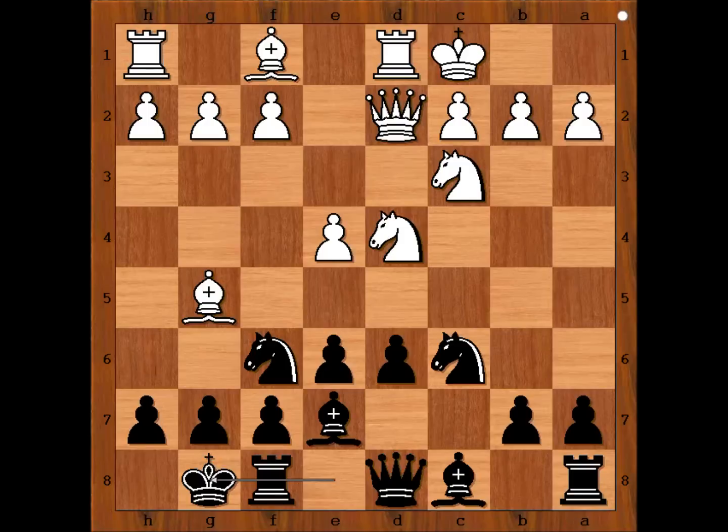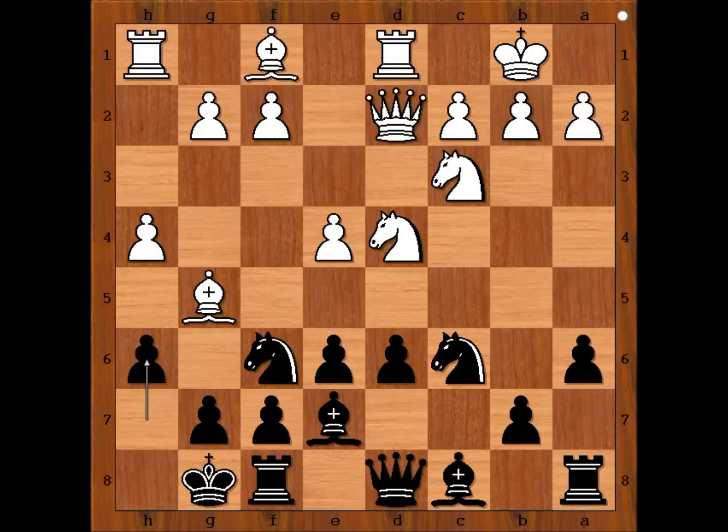White to move. Short played h4 — f4 is the most played move in this position, but Nigel Short didn't play f4. Perhaps he thought that Kasparov knows everything about this variation, so he picked the less popular h4. Then a6, king to b1, h6, attacking the bishop. White to move. Bishop to e3 perhaps comes to mind, but Nigel Short played the very clever move f4, allowing Kasparov to win the bishop.